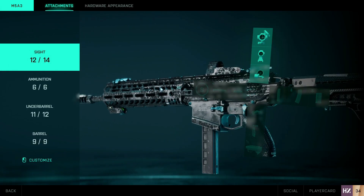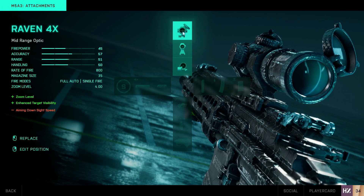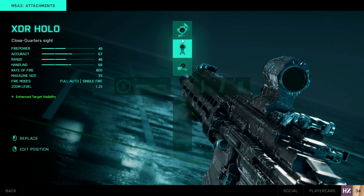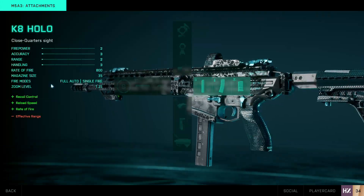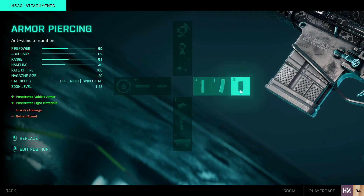On the fly I can swap to the XDR holo sight, which is similar — it really comes down to whichever sight you prefer. I also have a 4x option if I want a little zoom, which increases zoom level and enhances target visibility. On PC you press T to switch at any time. For the magazine, I spawn in with the standard issue extended mag because the default is only 35 rounds — the extended gives me 40. The third magazine option is the armor piercing mag, which penetrates vehicle armor and light materials — definitely useful when fighting enemies in vehicles.